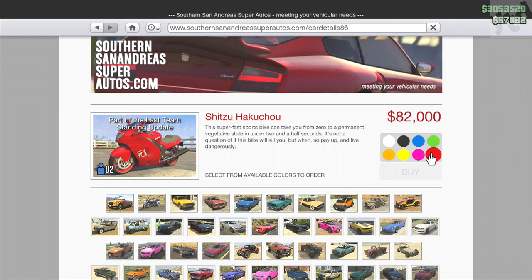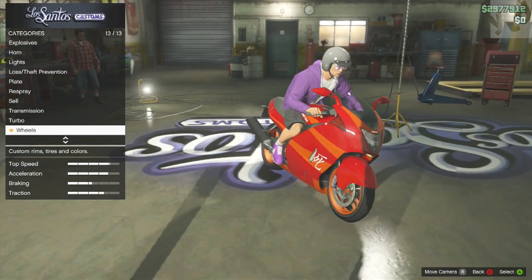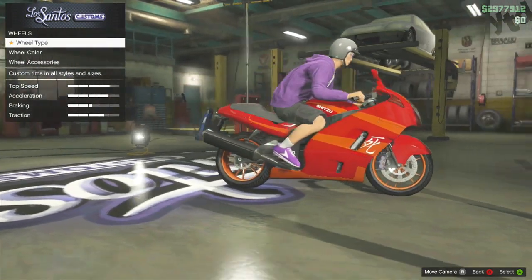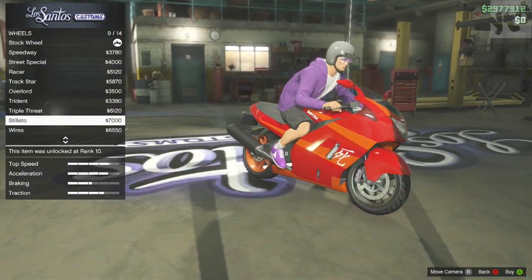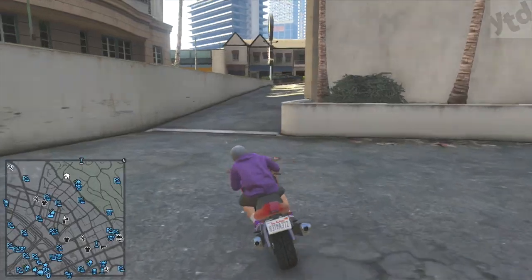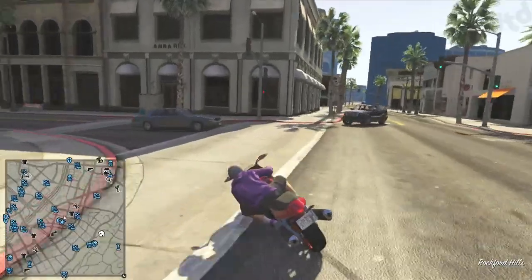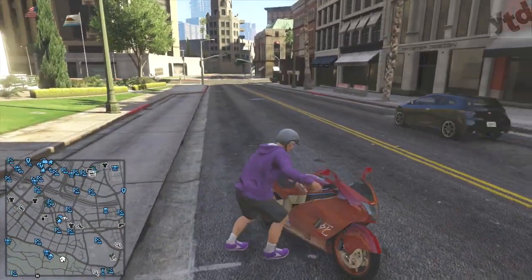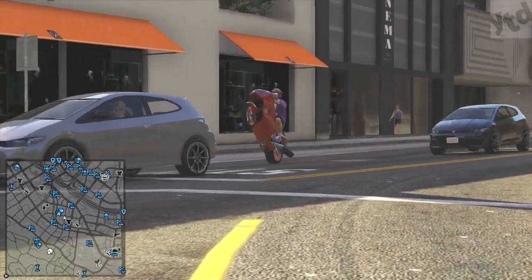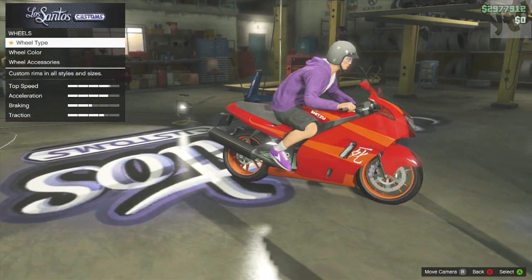Moving on to our other bike, the Shitsu Hakachu, and that's 82k. Carrying on the theme of the other new vehicles, no body modifications. Sure, you can change the paint job — the stock one is actually pretty cool. You can do the performance upgrades and things like that, but if you want to make this your own, you're really limited. Not a bad looking bike. One thing I will say — this thing pops wheelies like nothing. It's really easy to flip over, it's kind of fun for about two or three minutes. Maybe you guys that like to make stunt montages will figure out something fun to do with it. Other than the ability to pop wheelies like crazy, I really didn't feel anything special about this bike.